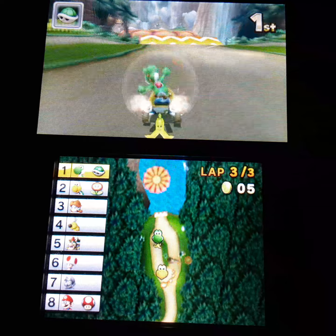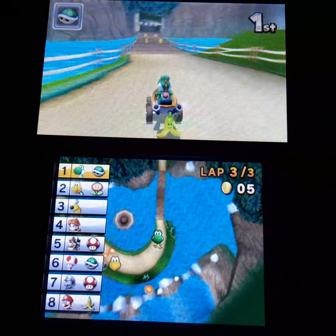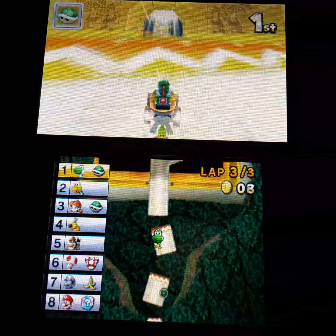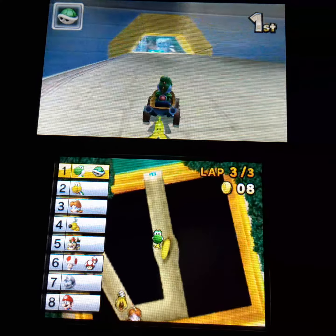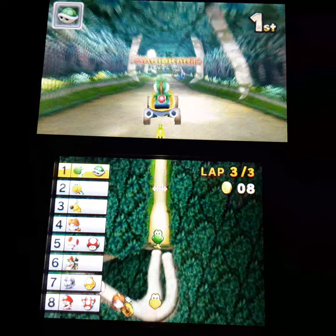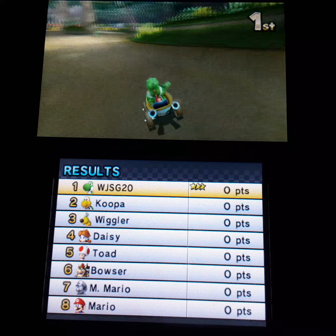In this cup we have DK Jungle, Rosalina's Ice World, Bowser's Castle, and Rainbow Road. First we have DK Jungle, which is a returning track. It came back in the latest Mario Kart — well, I guess the latest would be Mario Kart Tour, but let's say Mario Kart 8. This track did come back in Mario Kart 8 and it obviously looks a lot better in that game, in my opinion.